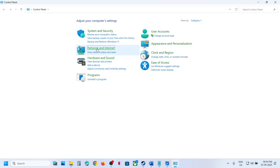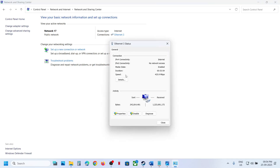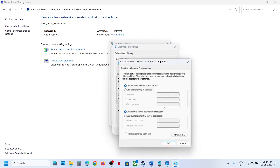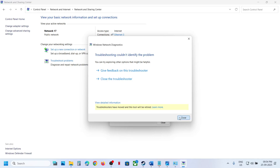Try switching to Google DNS. Type Control Panel in the Windows search box, click on Network and Internet, then Network and Sharing Center, and click on your Wi-Fi. Go to Properties, select Internet Protocol Version 4 (TCP/IPv4), and click Properties. Check 'Use the following DNS server addresses'. For Preferred DNS type 8.8.8.8, and for Alternate DNS type 8.8.4.4. Check 'Validate settings upon exit', click OK, then close, relaunch the game, and check.